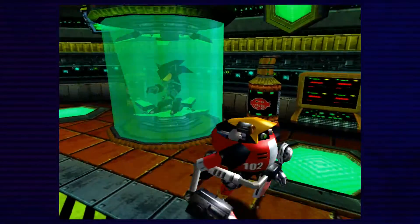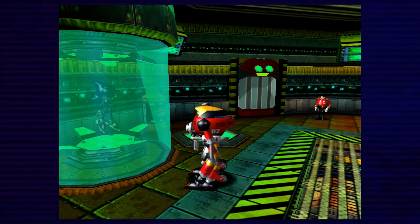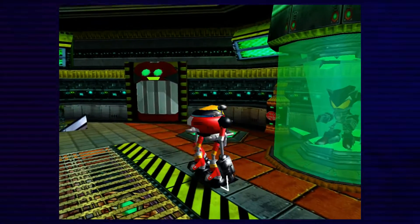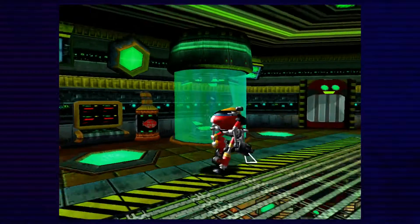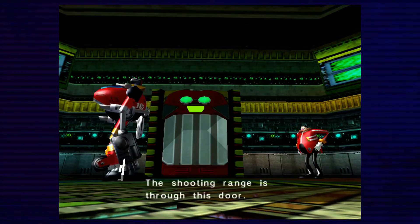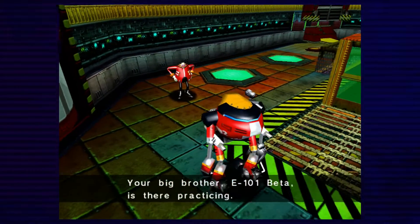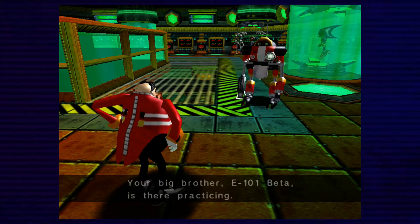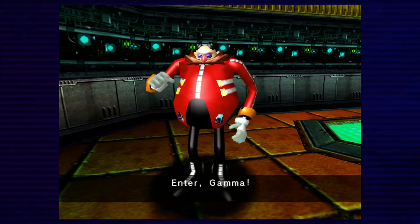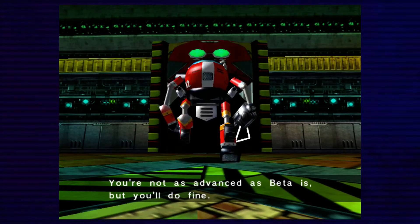We got control so quick. If you look at these little tubes, you can see Metal Sonic right there — that's pretty cool. This is some robo version of Sonic; I think he's from one of the 2D games. The shooting range is through this door — your big brother E-101 Beta is there practicing. See, the first one he made was Beta. You're not as advanced as Beta, but you'll do fine.